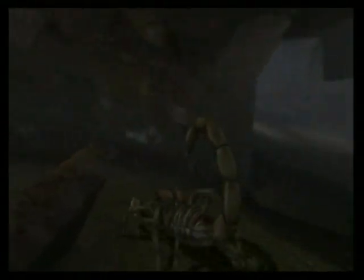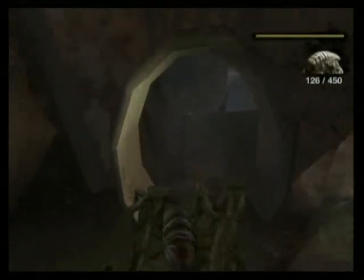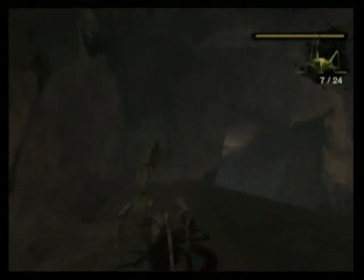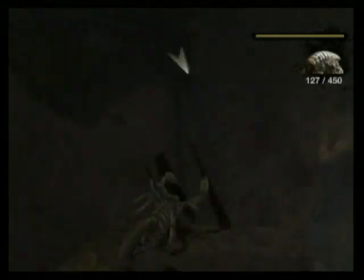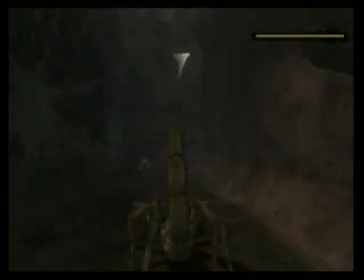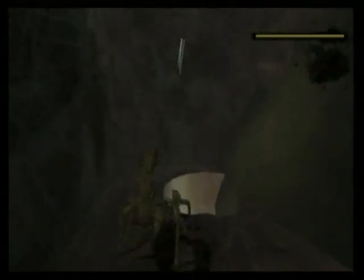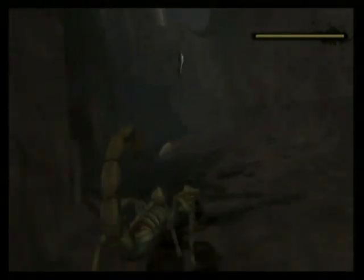What do we do here? Nothing apparently. Oh, we can crawl on the tin can this way. Why did I not think of that before? Grasshopper. Don't think we're supposed to crawl up here on the ceiling. Or is this even the ceiling? I have no clue. I'm so disoriented.